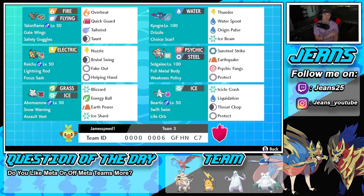Fourth Pokemon on the squad is Solgaleo, and I feel like this Pokemon is going to be our Dynamax mon — him and Beartic are probably going to be the two Pokemon we Dynamax for the squad, maybe Kyogre sometimes, but we'll see. We got Full Metal Body as its ability, Weakness Policy as its item, and then Sunsteel Strike for STAB, Psychic Fangs for STAB, Earthquake for coverage, and Protect as its fourth move.